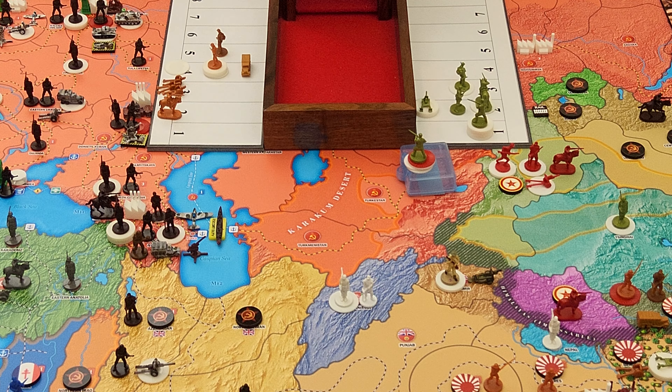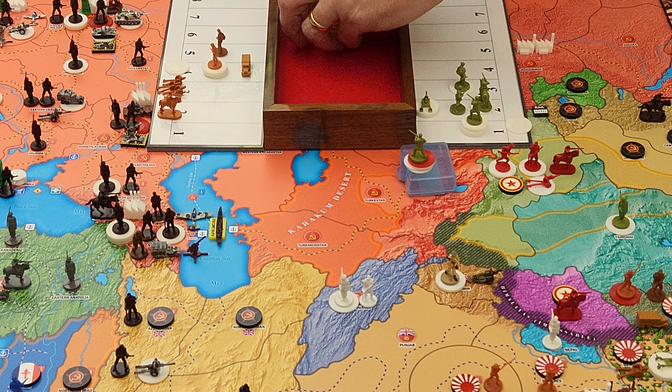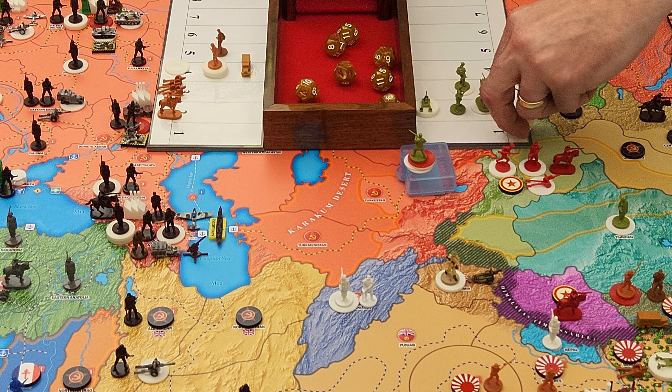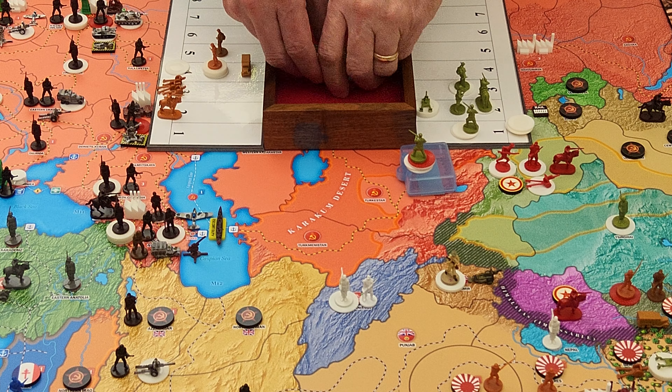2 boosted mounted infantry at 3 — yes. Now the retaliation: he's got 1 at 2 with his cavalry — missed, barely. 3 at 3 with his artillery — 1 hit. Then he's got 7 at 4 with his 6 infantry and 1 motorized infantry — 3 hits. So I've lost 4 guys. Then he's got the mountain infantry at 5.